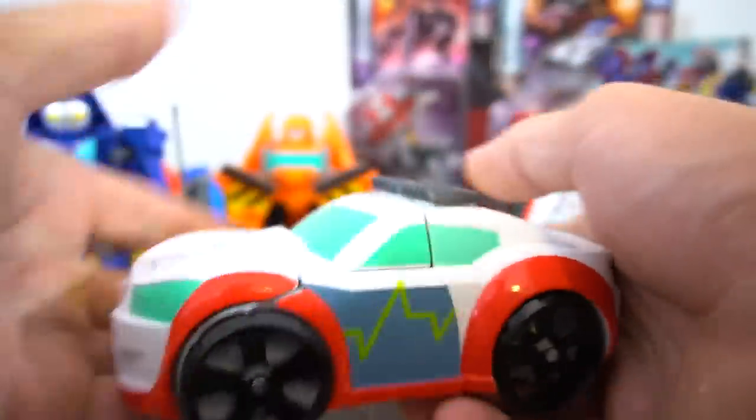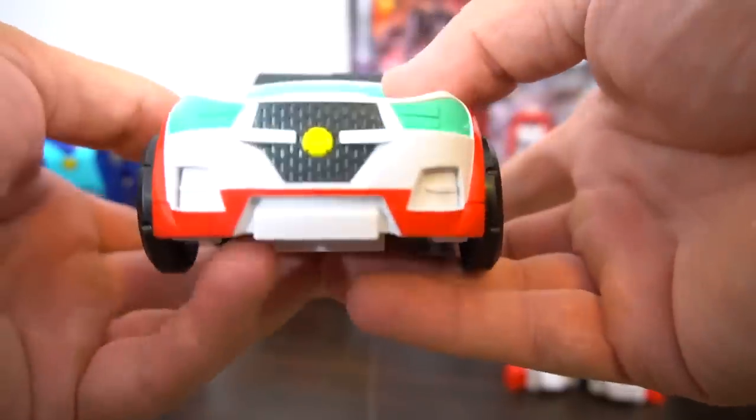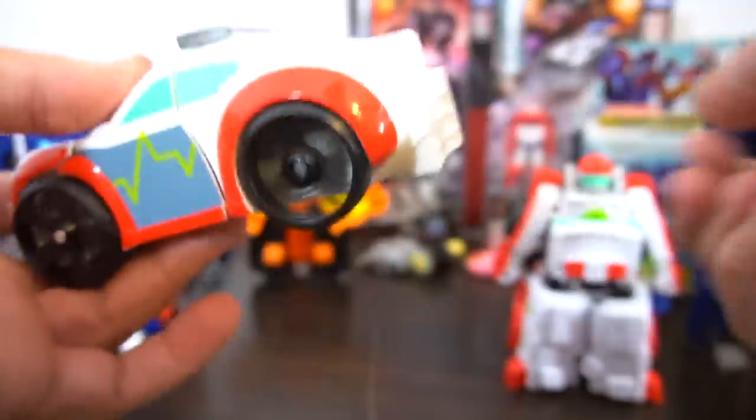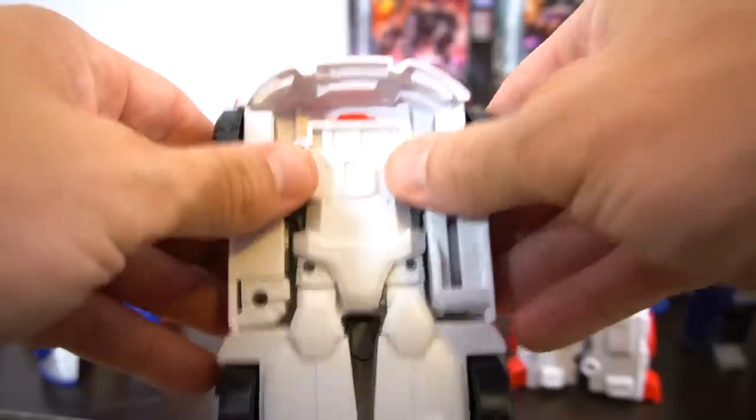To transform him, all you gotta do is flip his hood up and put the wheels in, and boom - there you go! There's the front with the out-of-box symbol. Definitely ready to roll to the rescue, especially since he's an ambulance - he's got to get there quick.